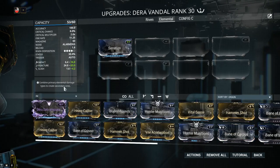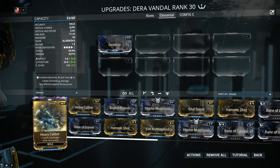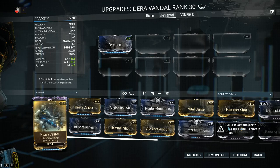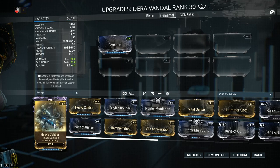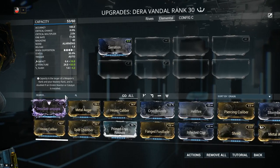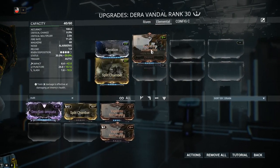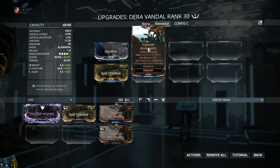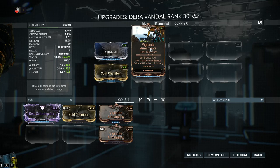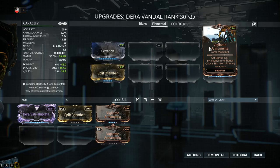When it comes to damage options, we don't really have that many. Heavy Caliber would have been awesome, but as you saw it basically makes the weapon spray all over the screen — sure, you could get some value in close quarter combat, but just switch to melee in that case. So we're going straight to multi-shot with Split Chamber and Vigilante Armament — Split Chamber at 90% and Vigilante Armament at 60%, giving us 150% total. That means with every shot we have a guaranteed second projectile and a 50% chance at a third. The Vigilante set bonus won't really matter here because we're not critting much with the Dera Vandal.